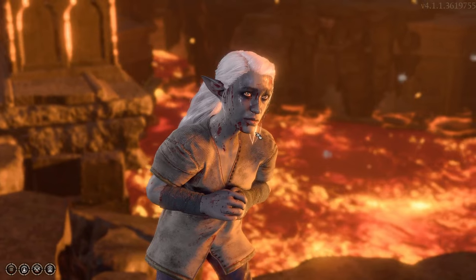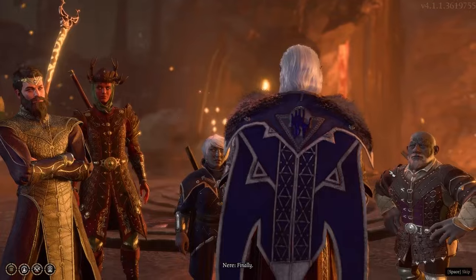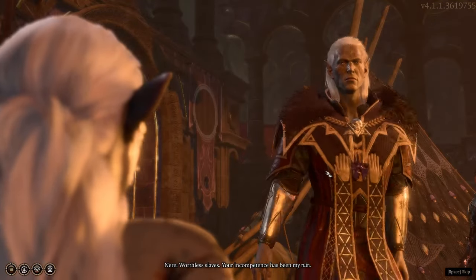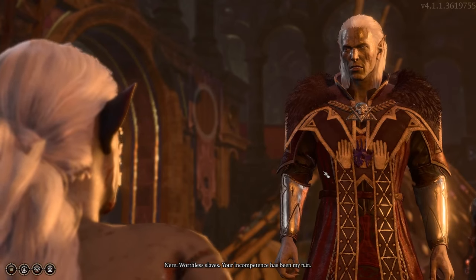After he kicked a gnome into the lava I was just like, 'Alright, time to scrap,' and then you go to war with literally all the duergar in here. So be ready for the fight — or you can just let him throw his slaves into the lava. Your choice.